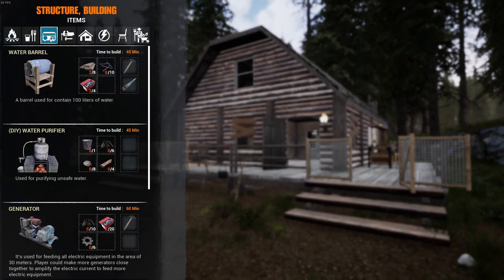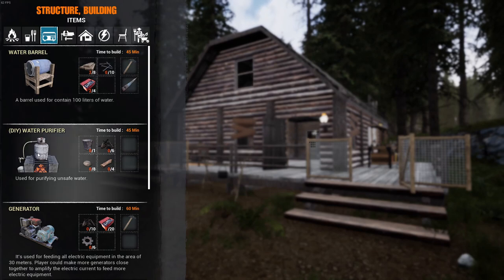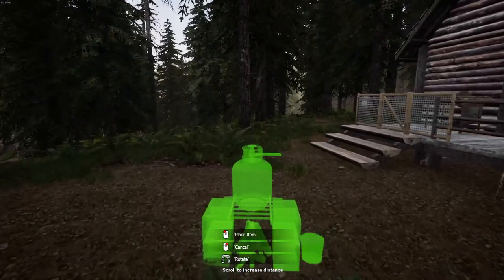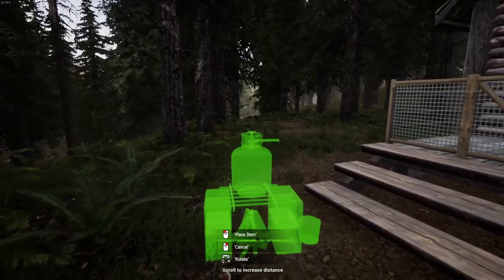So I opened up the building menu — that's clicking B — and we're going to take a look under items. In here we have the DIY water purifier, used for purifying unsafe water, because you cannot just drink the water from the lakes. It's very bad.